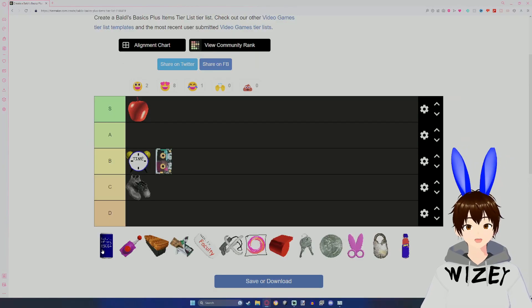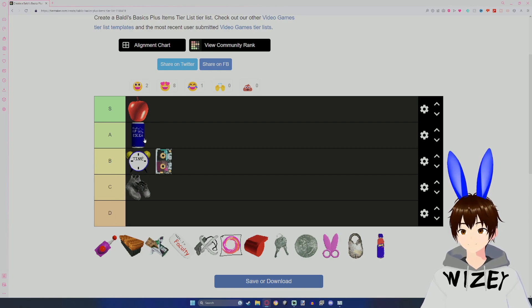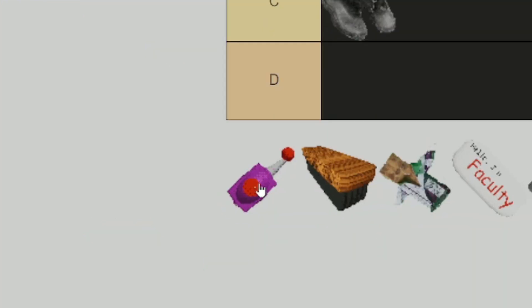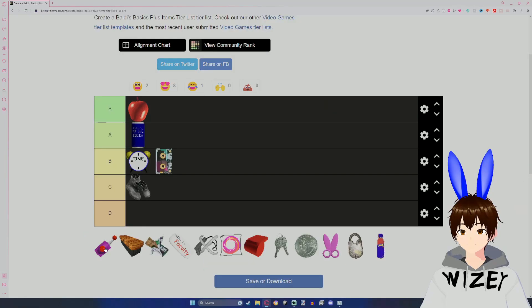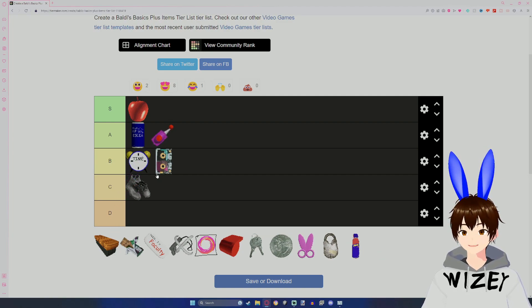B Soda is definitely a very good item. If you can find it in a faculty room or a vending machine, definitely A. The Dangerous Teleporter is a really good item if you could find it — it's definitely one of the wild cards of Baldi's Basics Plus. So I'll just put it in A. Not amazing, but not bad as well.